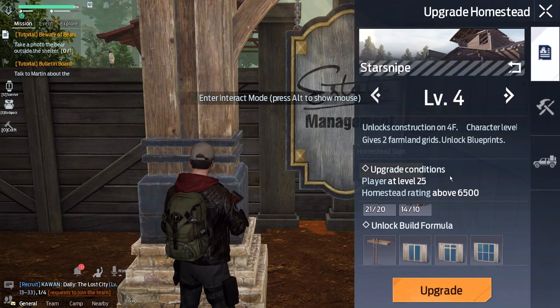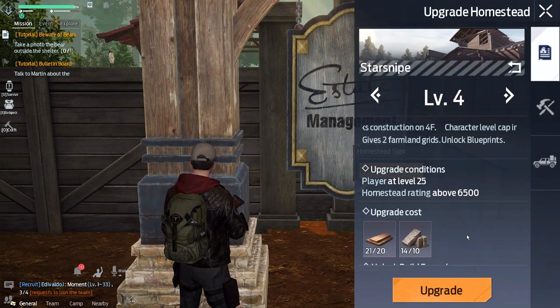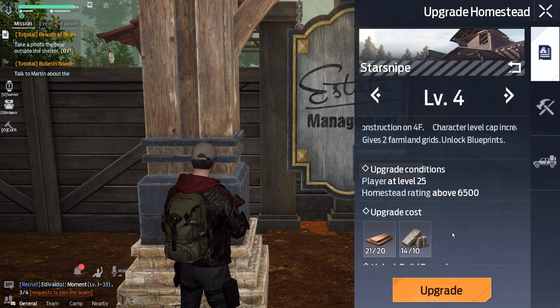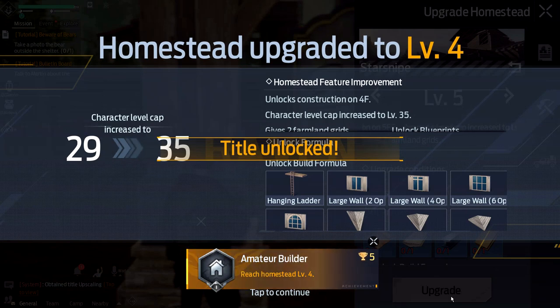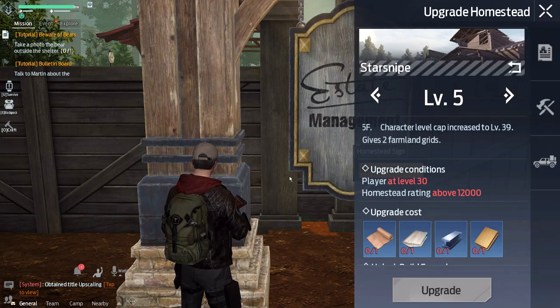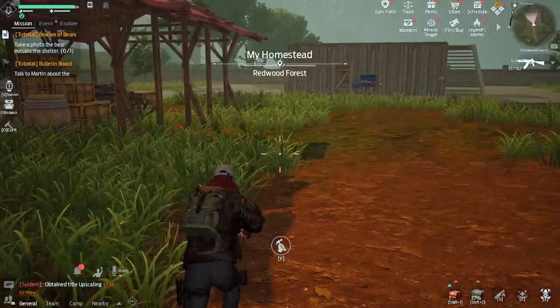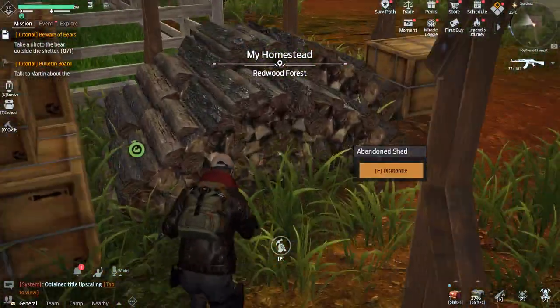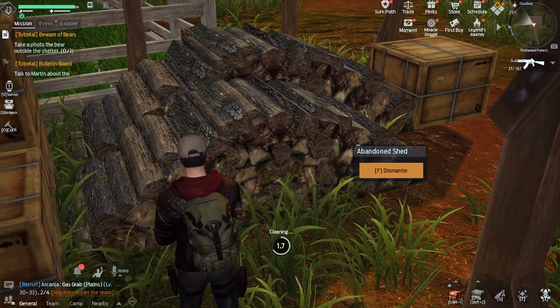Actually we already have some existing materials so we're fine. I can't count on a weekend, but without further ado let's upgrade to level four, which increases our level cap to 35. By upgrading to level four I believe we also unlock the ability to dismantle things loitering around our base.